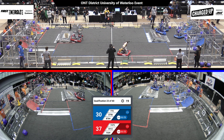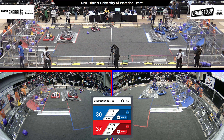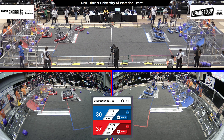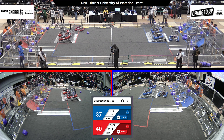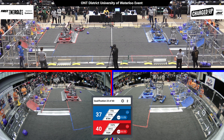The blue alliance — looks like team 37.56, Ramferno, trying to get up and on the charging station. We've got two robots on the charging station trying to get up over on the red alliance. Two robots are lining up — let's see if these robots can get docked and engaged. Red alliance has done it. Blue alliance has done it.